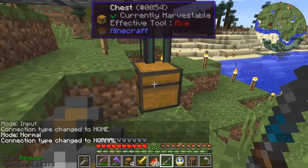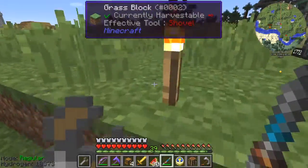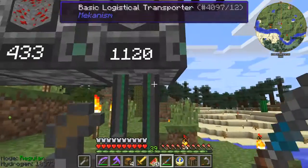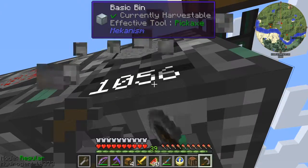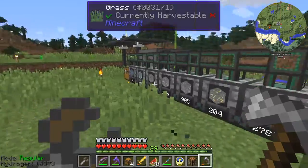So basically the underside we can use as a mechanism for taking items out of bins, which is quite useful. Good to know anyway. Let's move the stone out of here and put it back into this bin. The other thing you can do with bins is actually break them without losing the contents, which is also quite important.